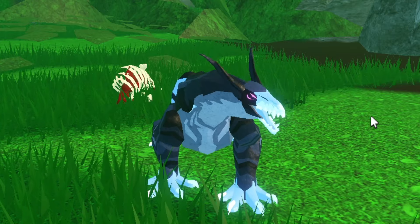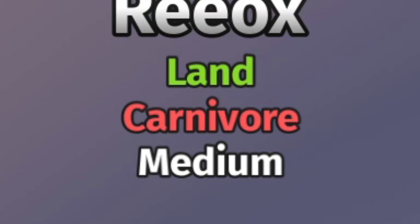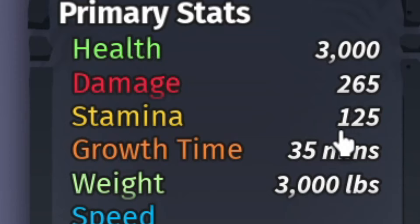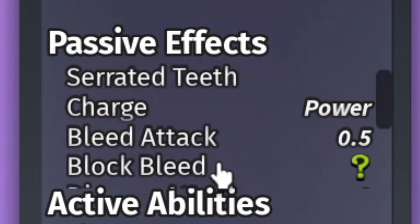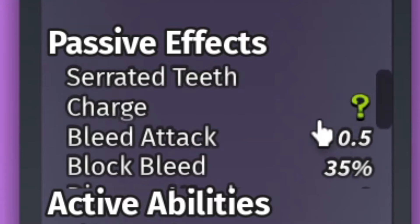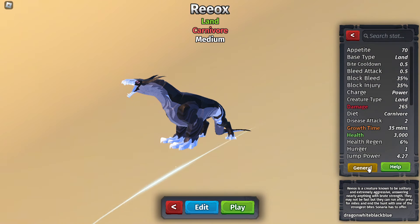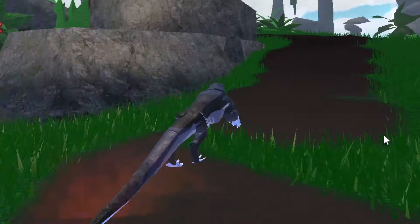It actually bites pretty fast. Let's check this thing's stats because I forgot to do that. It is a tier 3, 3000 HP — good. 265 damage — good for its bite speed for sure. 3000 weight, not terrible, like average for a tier 3, and it's decently fast, not too fast though. Status effects are kind of disappointing — only 0.5 bleed, and the disease doesn't really matter, disease barely does anything. It does life leach, and the bite cooldown is 0.5, so that's actually very, very nice.